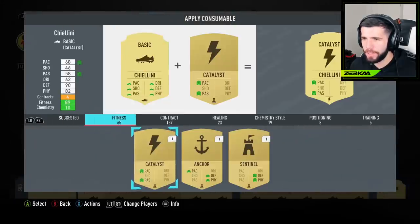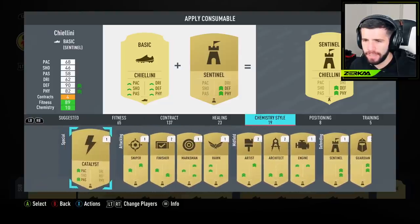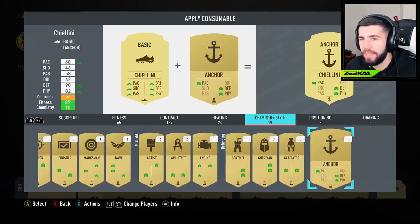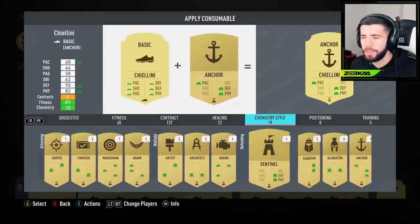Let's check our chemistry styles consumables. I've got 19 of them: Sentinel, Guardian, Gladiator (three of those), three Guardians, one Anchor, one Sentinel, and a special Catalyst. Sentinel improves defending and physicality. Guardian improves dribbling and defending stats. Gladiator improves shooting and defending - probably better on a fullback. Anchor improves pace, defending, and physicality. I think those are the three stats Chiellini needs - Anchor could be so solid for him with his 68 pace. According to a chemistry styles guide, Anchor is the most common choice, and Sentinel should only be used on fast defenders. So I'm going to go for Anchor.